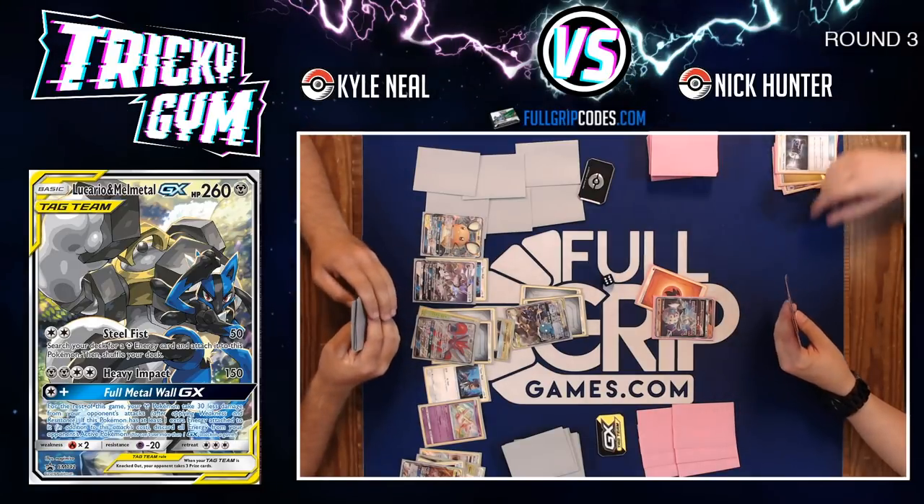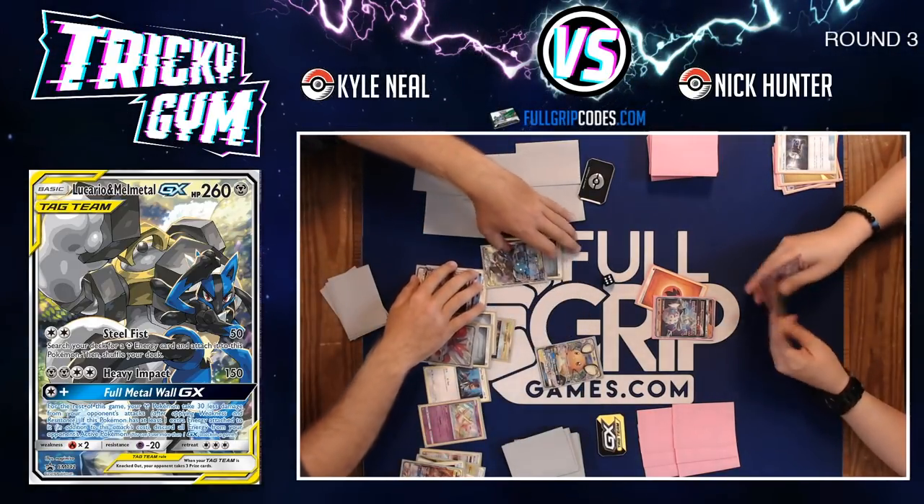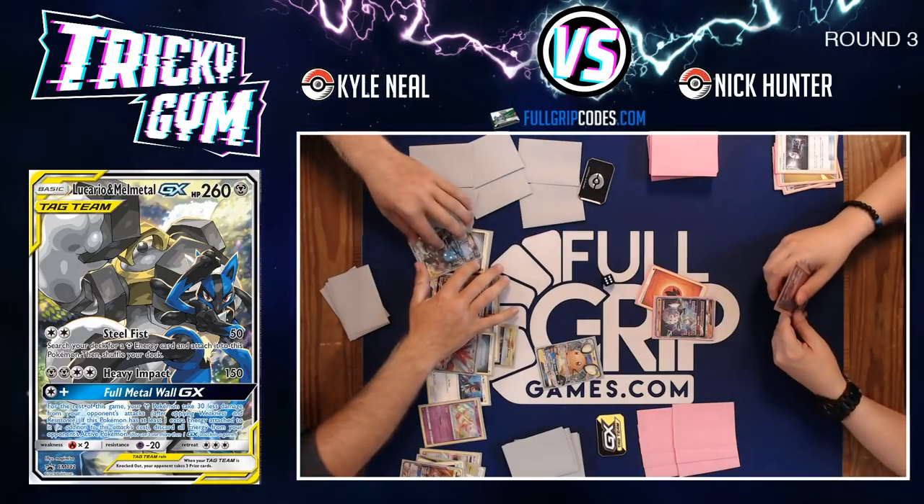One heck of a spicy deck. Kyle uses Dedechange, discards his hand, draws six cards — his bench is full. He finds resources to get out of the tricky situation with Lucario and Melmetal in the active. He commits an energy and goes for the GX attack — flipping for it through confusion — it's heads! Both energies get removed from Blacephalon. Kyle Neal sacks the GX attack through confusion with Lucario and Melmetal — an epic turn.